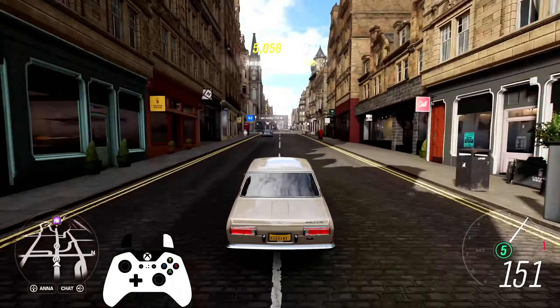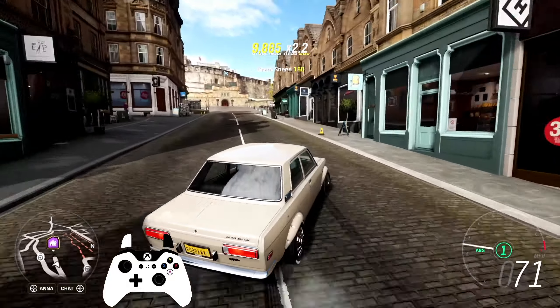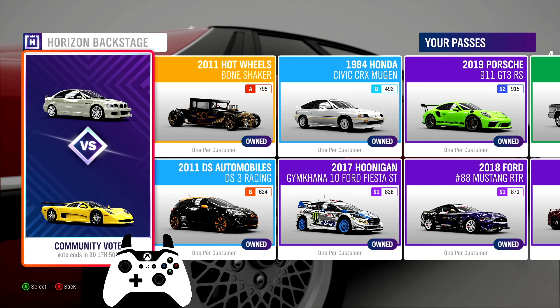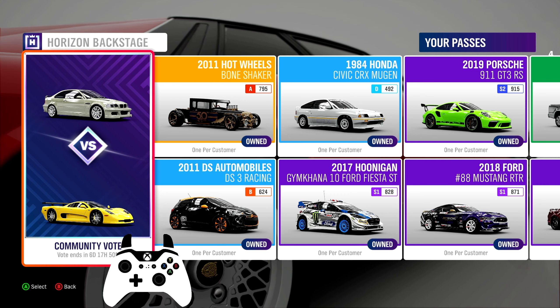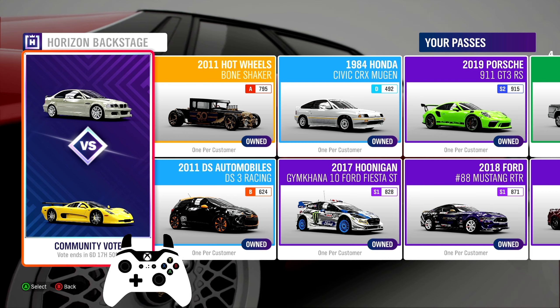Slow mode might help with the Daredevil skills. Regarding the Forzathon shop, there is a 6x6 Velocity Raptor for whoever doesn't have one yet, as well as a good-looking AMC Rebel. In the Backstage, the Bone Shaker took the community vote. This week you can choose between the M3 GTR and the Mosler. The Mosler is one of the best all-rounders but goes quite cheap currently in the auction house, while the M3 is quite a nice and usually rare car — so make your pick.